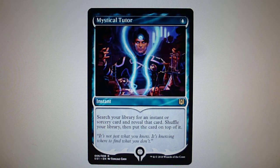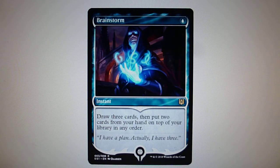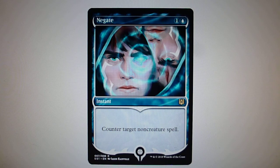The next card is Mystical Tutor, also featuring Jace. Then we have Threads of Disloyalty, featuring Jace in the background. Next is Brainstorm, another famous staple card in blue control decks. Then Gifts Ungiven, a very important blue card from the set of Champions of Kamigawa. And Negate, which counters target non-creature spell — an excellent counter for planeswalkers.